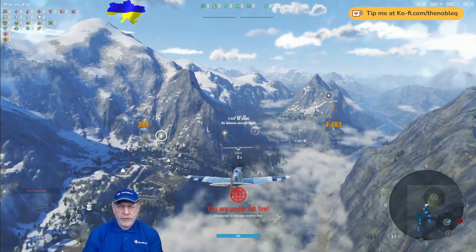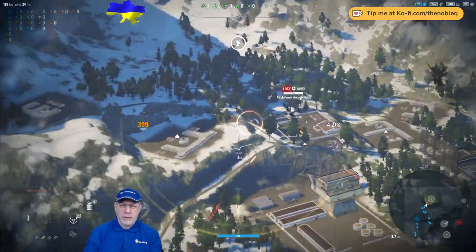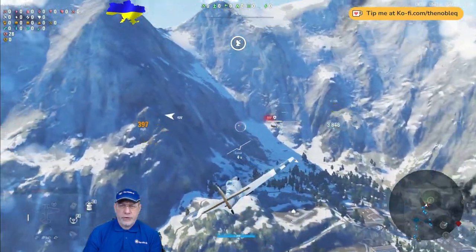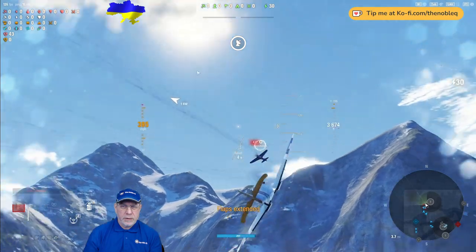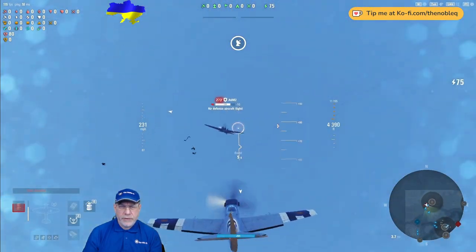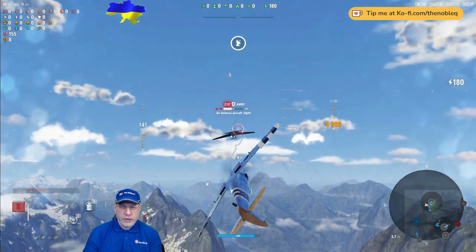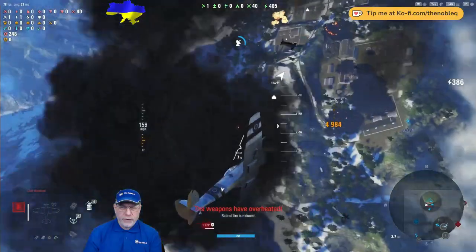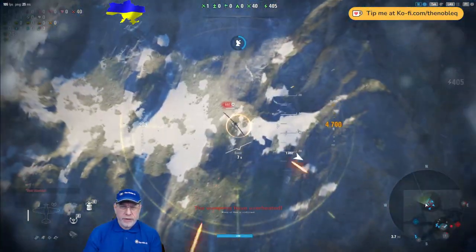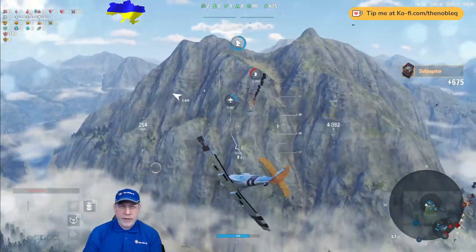Two ADAs are in line of stern — we'll have a crack at both. Some shots into the first one, then switching to the second. Got to pulse-fire these guns; the cannons will overheat very quickly, as you can see from the indicator in the bottom left. That's the first ADA down. The next one is coming straight at me — lots of good shots into that, and down it goes. That's my second kill.